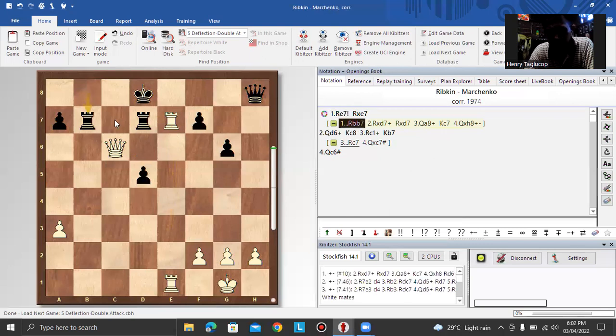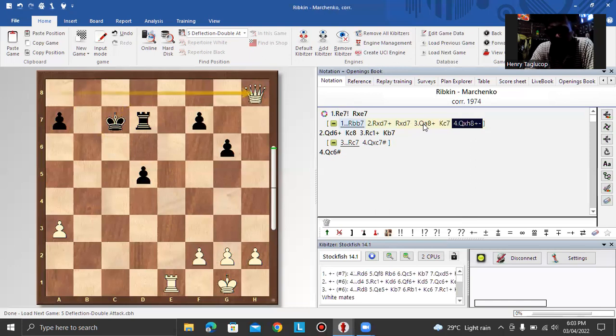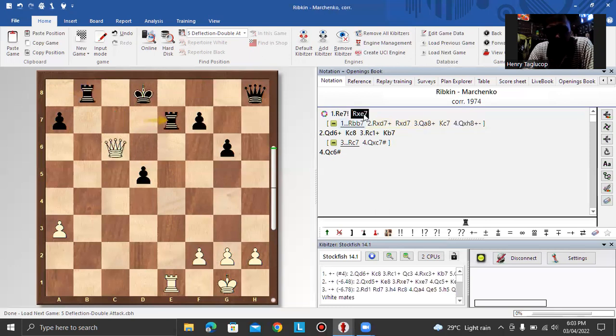Instead of rook takes e7, black plays rook b7 to defend the rook on d7. Now there is the strong move queen e8, a skewer move, capturing the queen. The idea is to capture the rook on d7, then queen e8 — after king c7, capture the queen and white is winning. After rook takes e7, queen d6 check — this is a good combination for white.